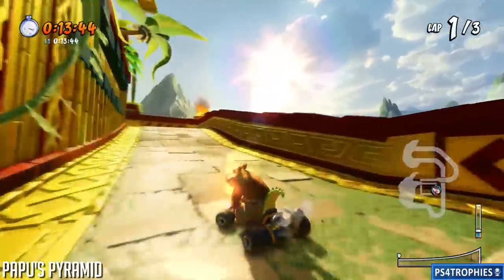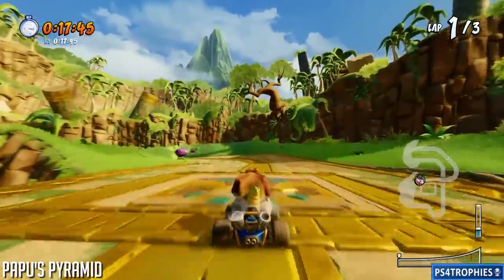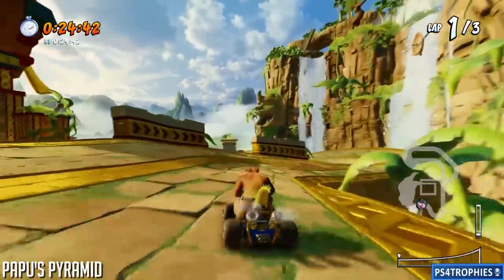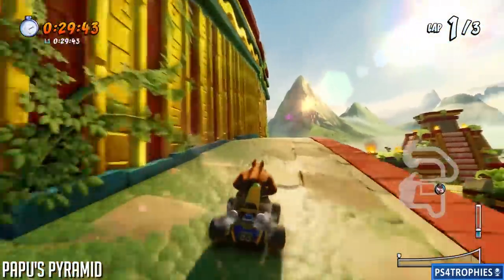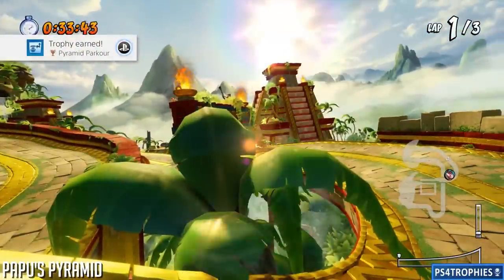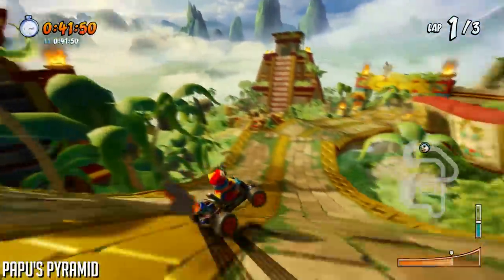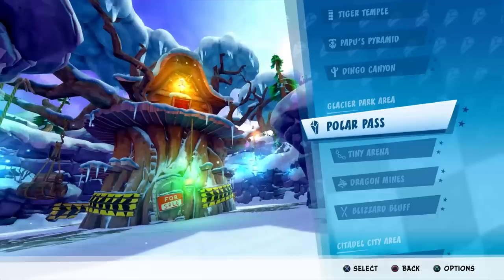Next up is Papu's Pyramid. We're going to circle around and get to an open area with piranha plants on the left and right-hand side — stay away from them as they will try to eat you. You're going to see a wall to the left with an opening; we need to jump and let go of the controls to reach that section. It's really two different shortcuts right back to back. There's also one final shortcut: as you're coming up the big hill with a wide turn, you can jump off the corner and cut across the track — it's a big time saver.